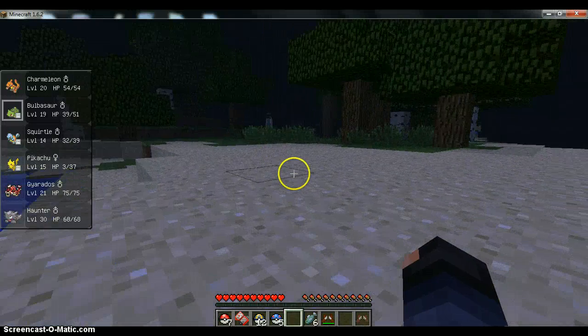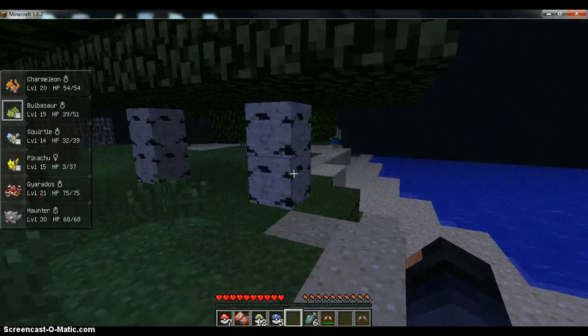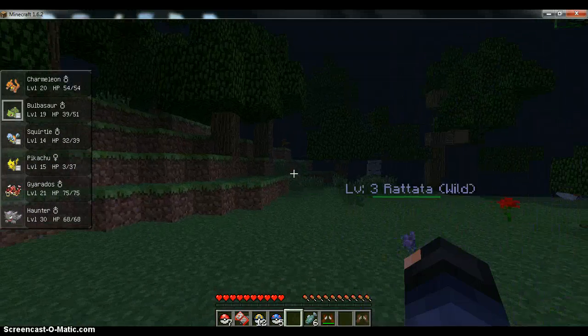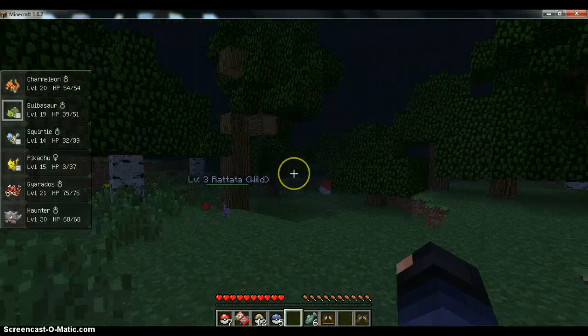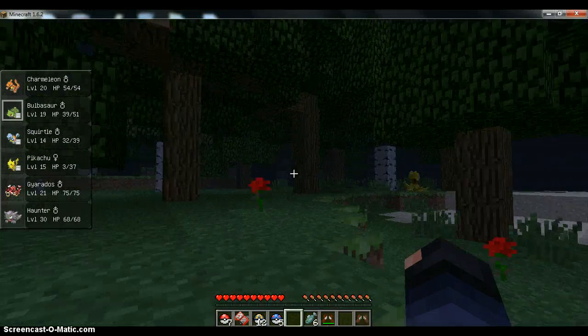Boss Pokemon are now colored. Charmander was re-textured. I'll just do a showcase after this. An Abra? And they now added Poliwrath and a new texture for Raticate. They've added a lot — they added Lickitung, they added Rhyhorn, good stuff.